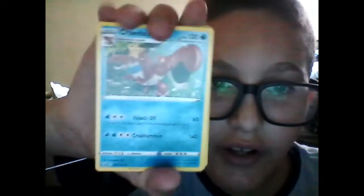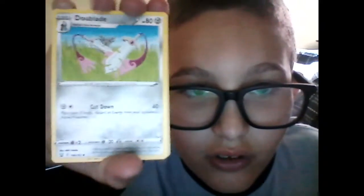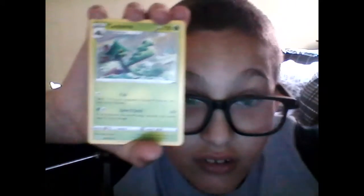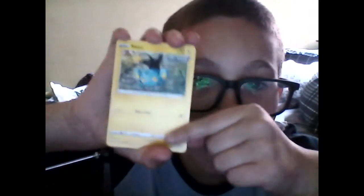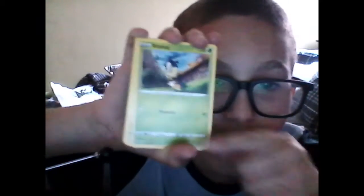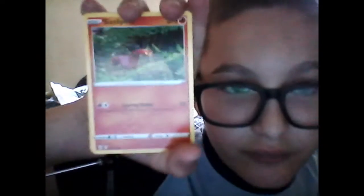So we'll just open it up. For the first card, we got a Crondant — doesn't look too good. Dewblade. Cactune, I'm pretty sure is what it says — that's pretty good. This one is terrible. Ponyer — this might be pretty good. Mankey. Sizzlepede. Salazzle — I'm pretty sure this is the evolution of Sizzlepede.